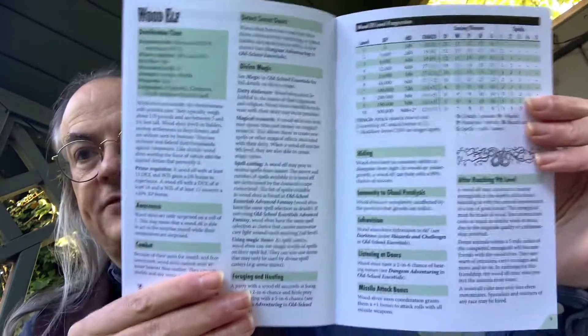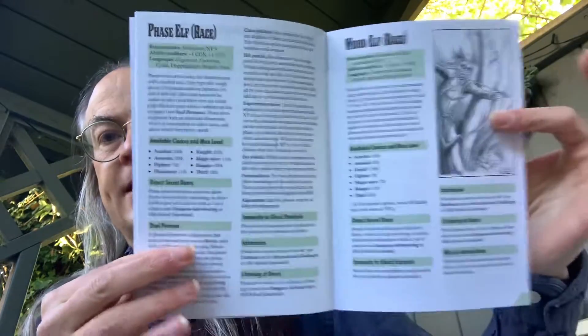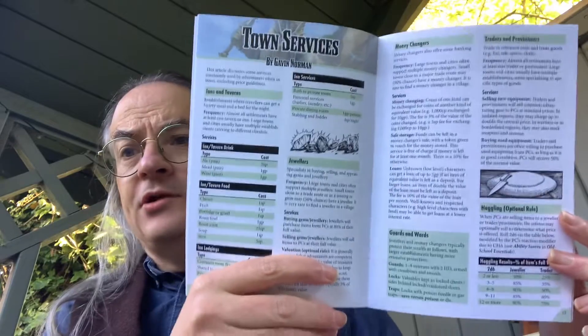And it's done exactly the same for the Wood Elf. Then we have the Faze Elf and the Wood Elf given treatment as separate races. Town services: inns and taverns, money changers, guards and wards, traders and provisioners, and rules including rules for haggling — all the sort of things that you can do in a town.